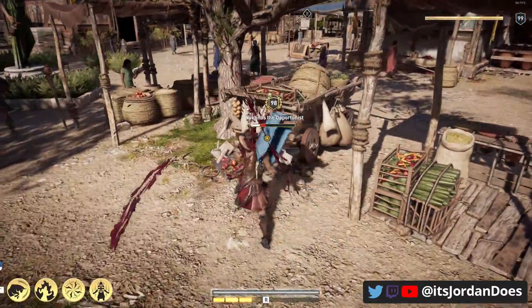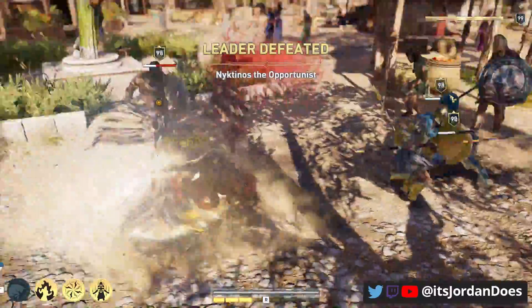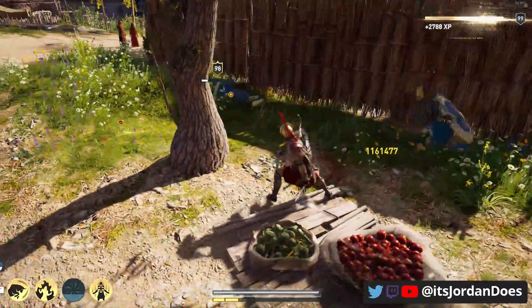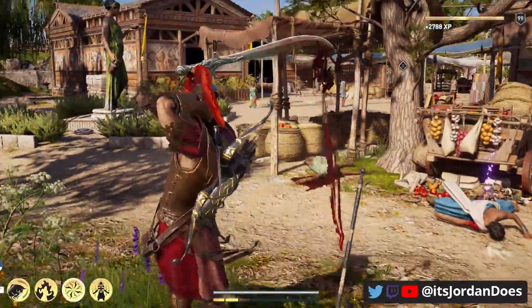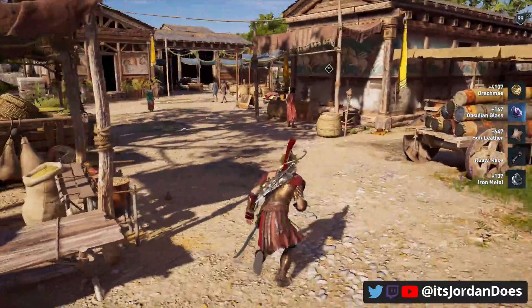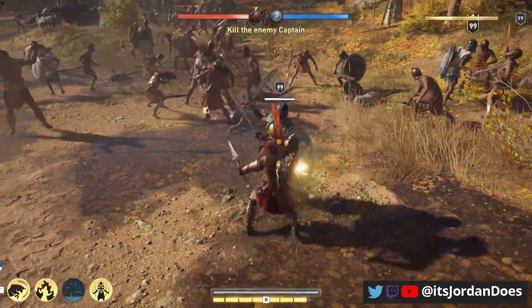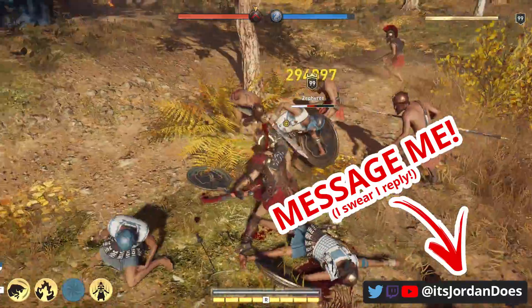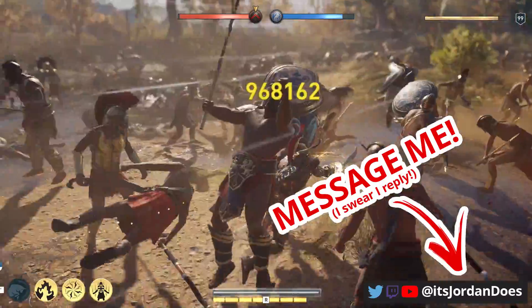How's it going everybody? Jordan here and in today's video we're going to go over my build and review for the legendary Spartan Warrior hero set. The Spartan Warrior hero set, beyond being one of the best Spartan looks in the game, is a great set if you love to use warrior abilities and you love the warrior playstyle. With its 50% warrior ability damage you can have a lot of fun playing this and deal a lot of damage. It's not the most optimized warrior set in my opinion but I was able to make a pretty fun build with it.